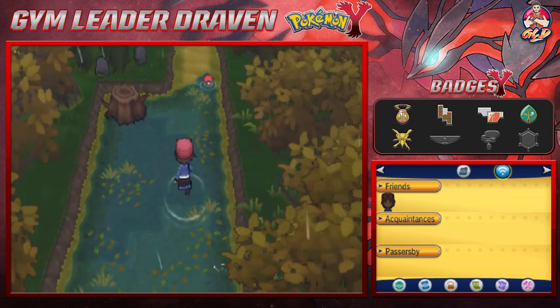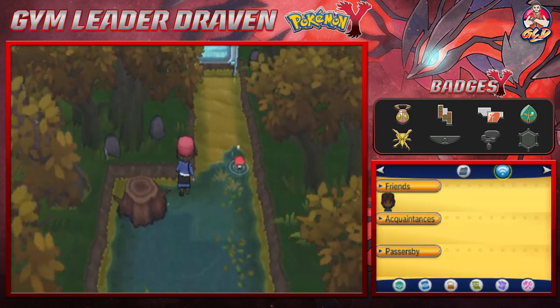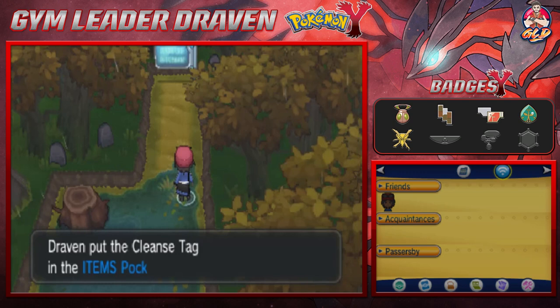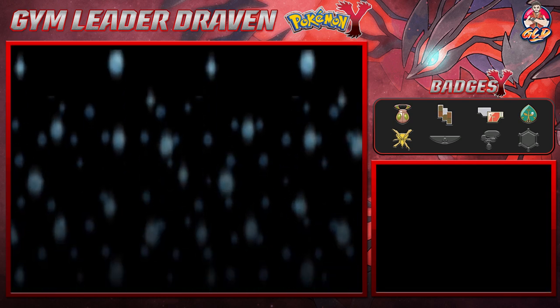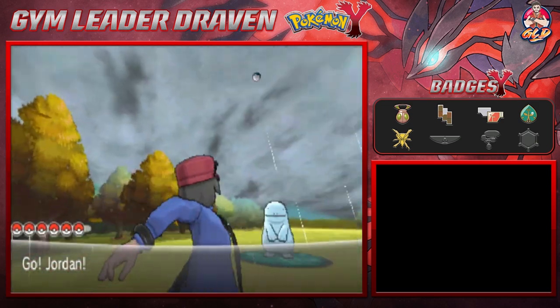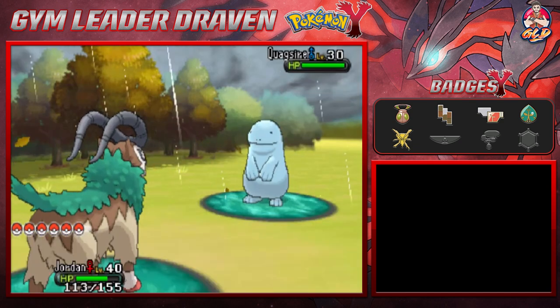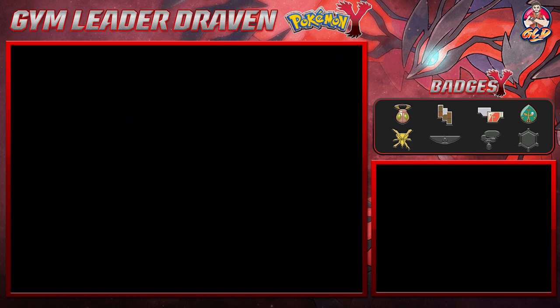There might be something to find over here — going into the marsh, you'll find yourself a Cleanse Tag, which can repel wild Pokemon. I didn't know you could get attacked like that — here we are getting attacked by a Quagsire. We're gonna run away because Quagsire is definitely not the Pokemon we want to mess around with right now.